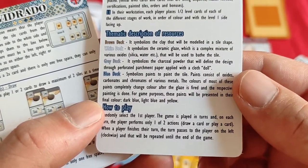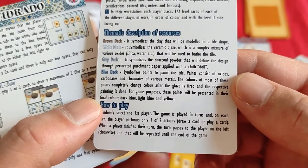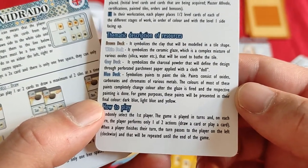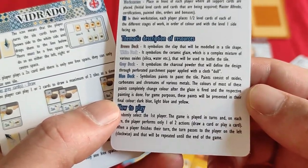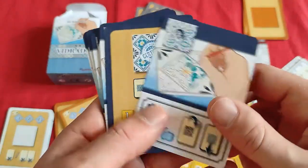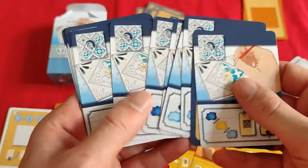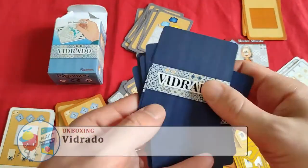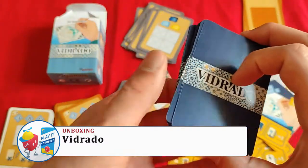The blue deck symbolizes paints used to paint the tile. Paint consists of oxides, carbonates, and chromates of various metals. The colors of most of these paints completely change color after the glaze is fired and their respective painting is done. For game purposes, these paints will be represented in their final colors: dark blue, light blue, and yellow. Looks like every color follows a pattern with one different card, and the back changes but the image stays the same.